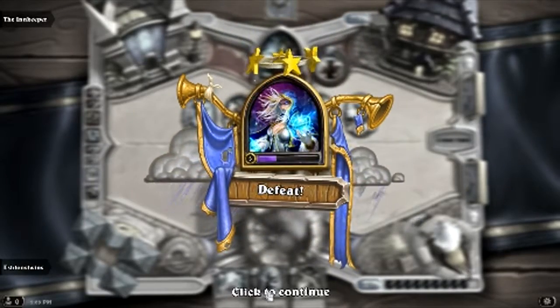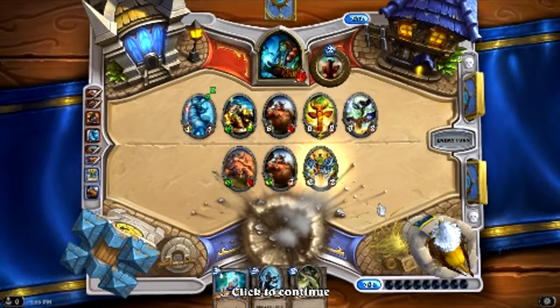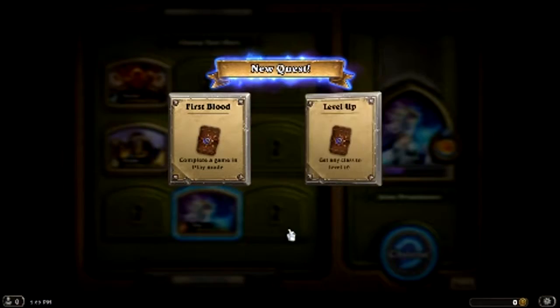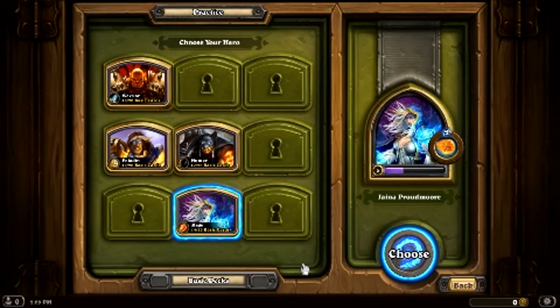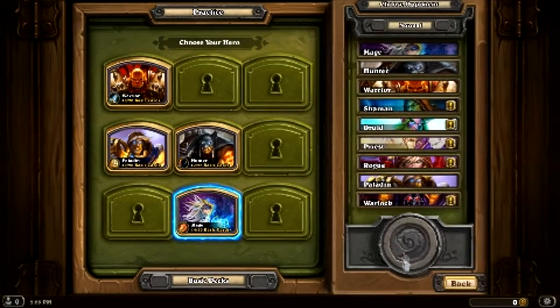But we still dinged, so positives guys. Get any class to level 10 is our next quest. Well we're going to do that first with Jaina - we're going to do that second actually, just because I want to unlock our heroes basically. So we lost to Thrall, we'll try him again another time. Let's try a Rogue - Valeera.